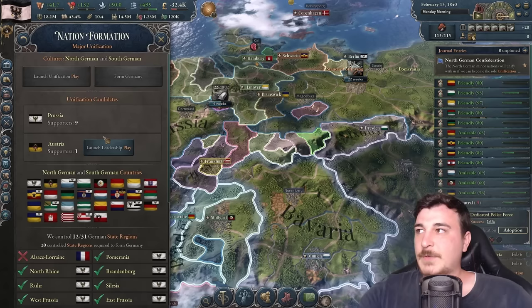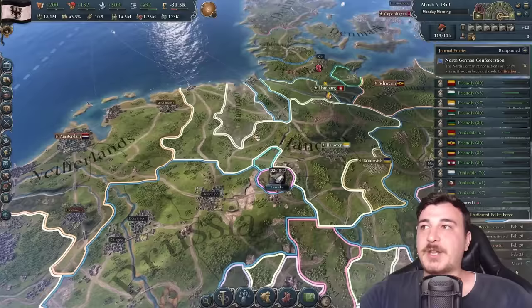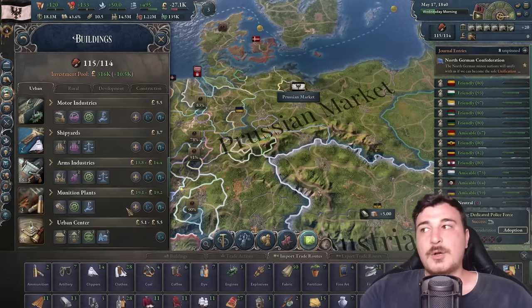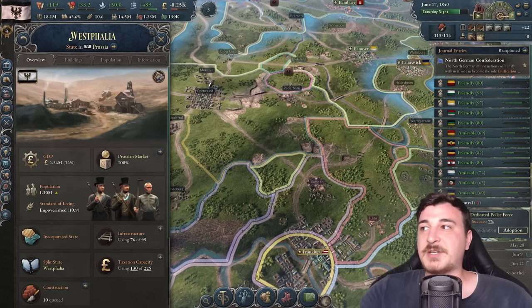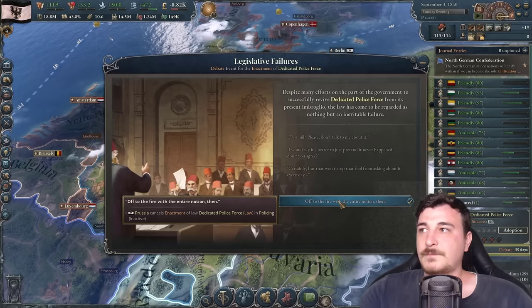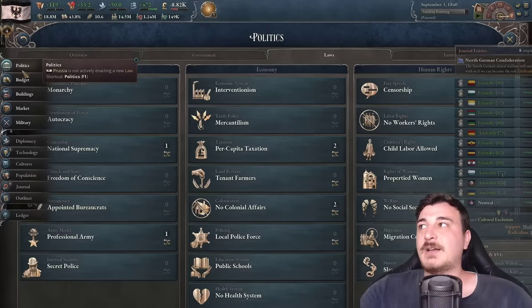We have nine supporters versus only one for Austria — good old Oldenburg is the one nation I have bad relations with, but I'm improving. We should also build two more ammunition plants in the Ruhr Valley. Westphalia has infrastructure issues — setting road maintenance there brings market access back up to 100%. Unfortunately we failed to pass dedicated police force — that feels really bad.